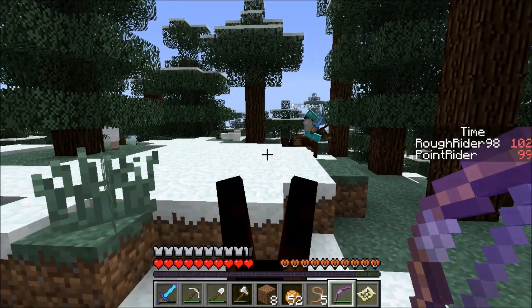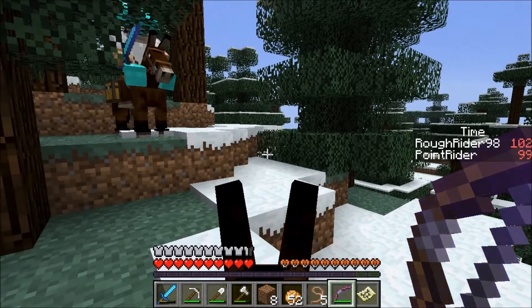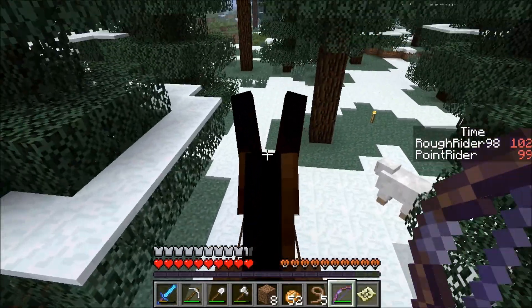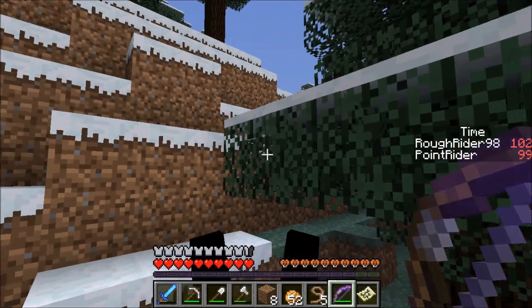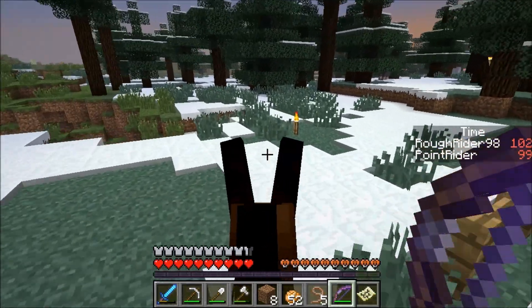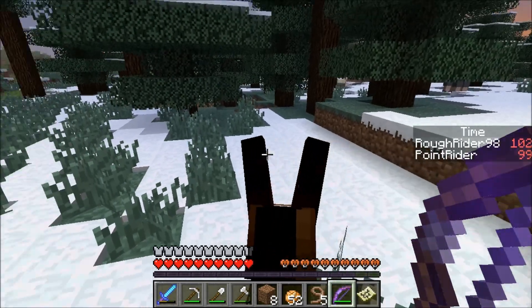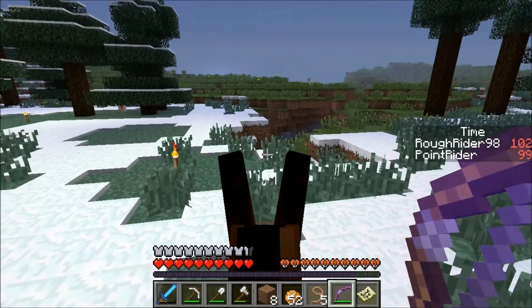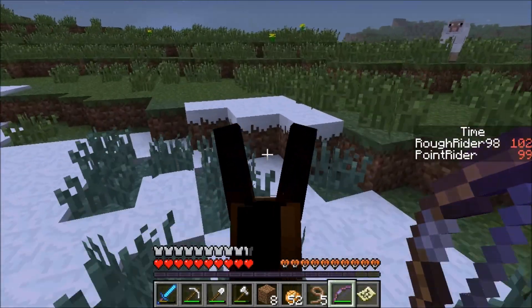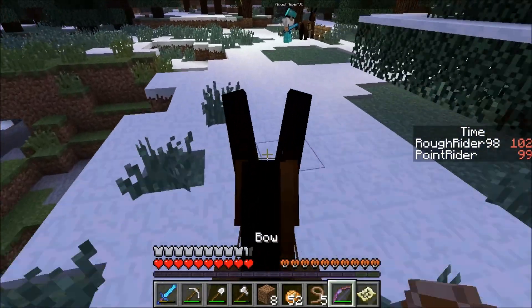They recognize a torch marking where they first found their horses — a boundary they never crossed before. Night falls suddenly. To avoid fighting monsters on horseback, they decide to tie their mules to a fence post and venture out on foot into the plains.